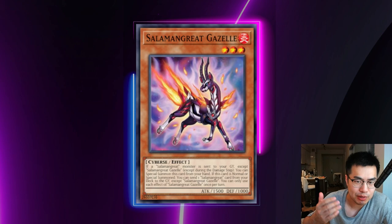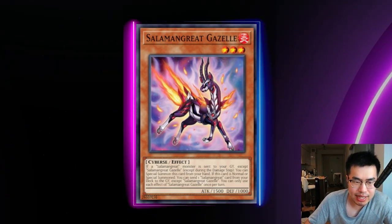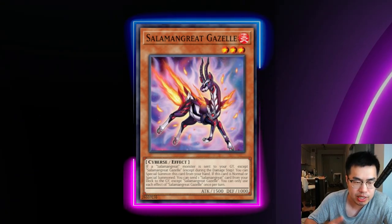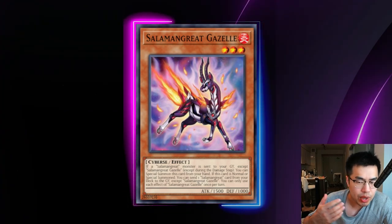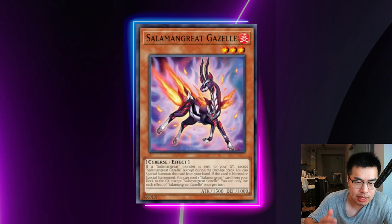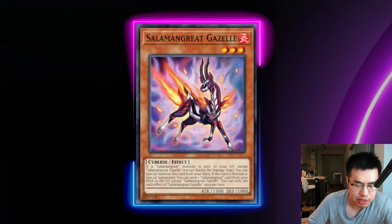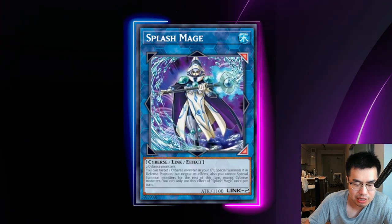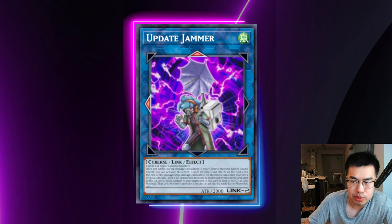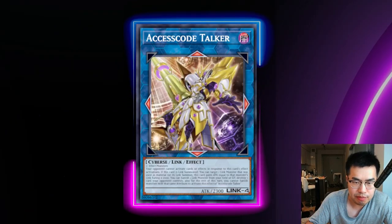This deck is a Cyberse mid-range based control deck that relies on playing a lot of hand traps and then using their monsters to link climb into a toolbox of link monsters, typically in the Cyberse type because all of these monsters happen to be Cyberse. They take advantage of the traditional Cyberse engine — things like Transcode Talker, Splash Mage, into potentially Update Jammer, and of course Access Code for the OTKs. Having a good knowledge of what these cards do is a good idea.